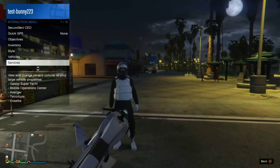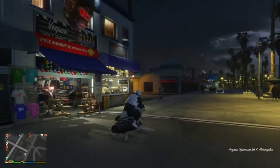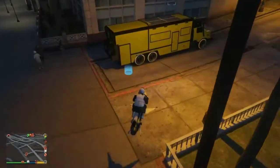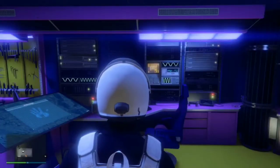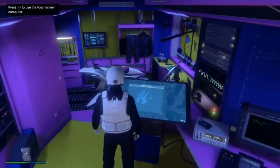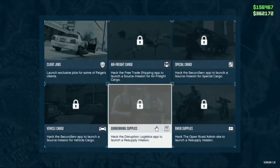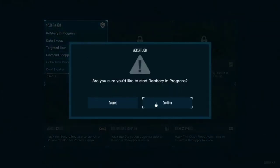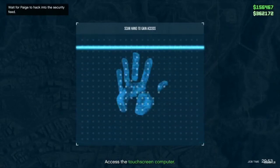After you've done that, open the interaction menu, go to services, and request a Terabyte. Wait for it to spawn. When it spawns, get into your Terabyte and go to the touchscreen. Go down to client jobs and start up the job called Robbery in Progress. Just go back to the touchscreen and start the mission.